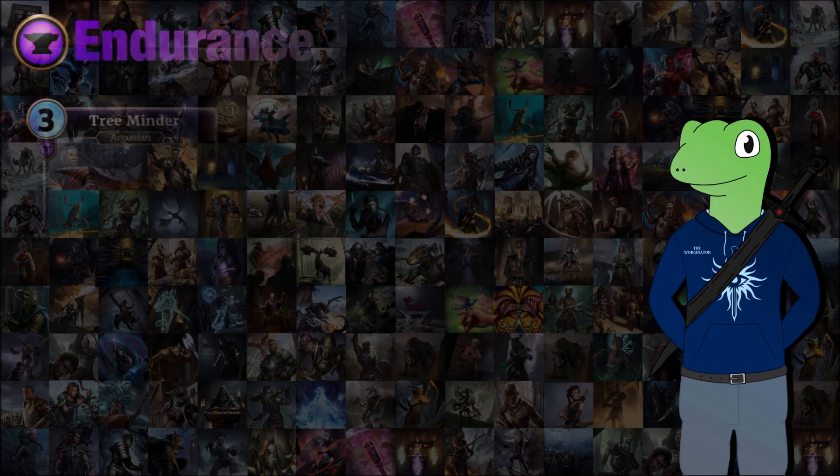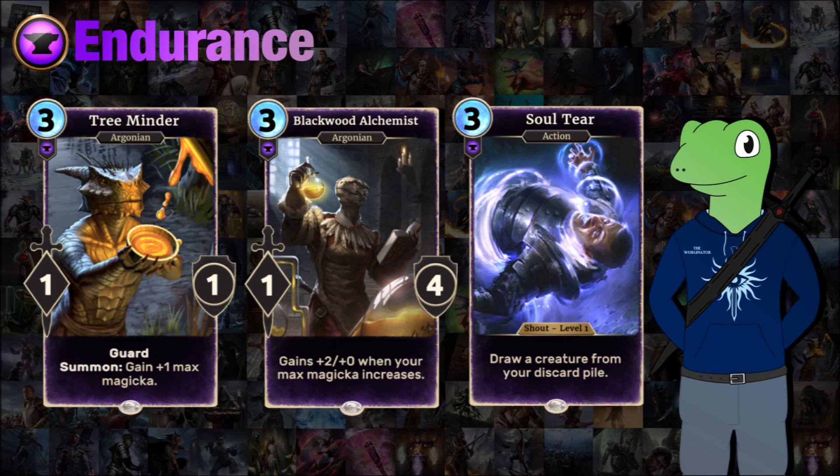Moving on to Endurance, we've got Tree Minder, Blackwood Alchemist, and Salter. Tree Minder is a simple guard that gives you one bonus Magicka, allowing you to get a lead on your opponent. This works incredibly well with Blackwood Alchemist, who gains two extra power every time your max Magicka rises. It goes up at the start of your turn anyway for the first 12 turns of the game, so that means Blackwood Alchemist's first attack is going to be at least three, its second usually five, and with correct combos it could be seven or nine — really big especially if you can hit directly to the face.